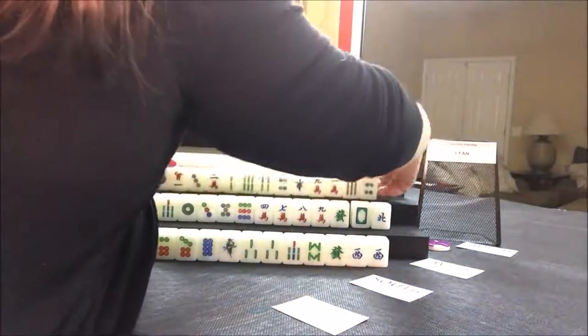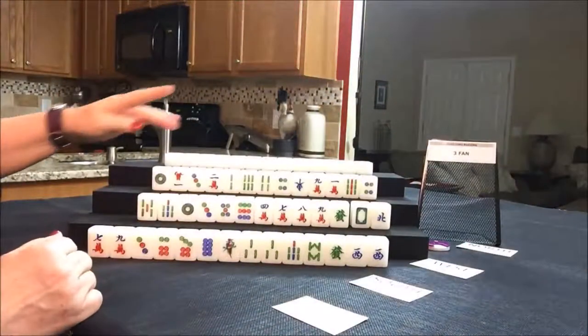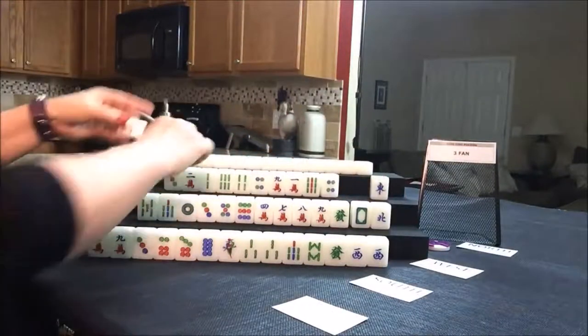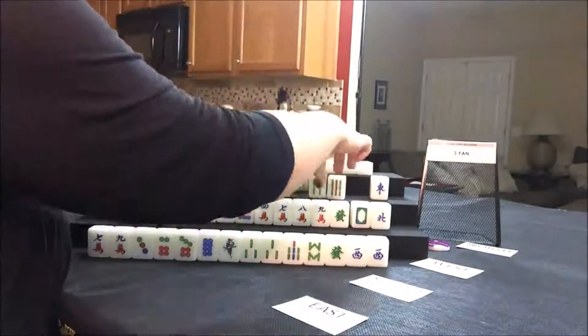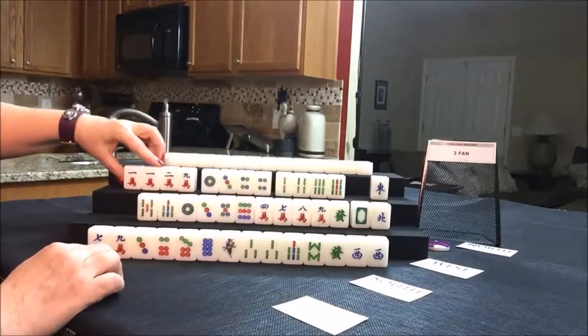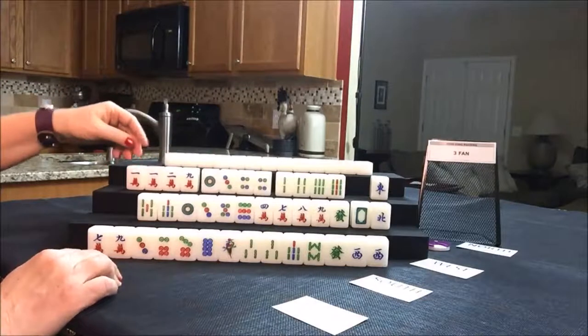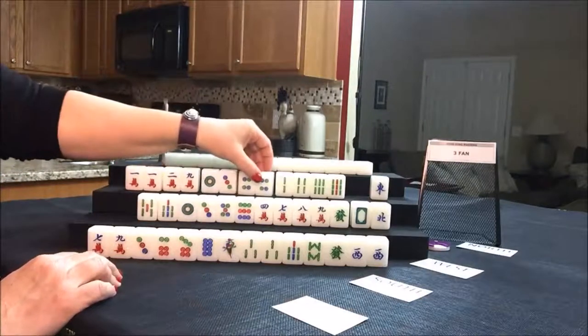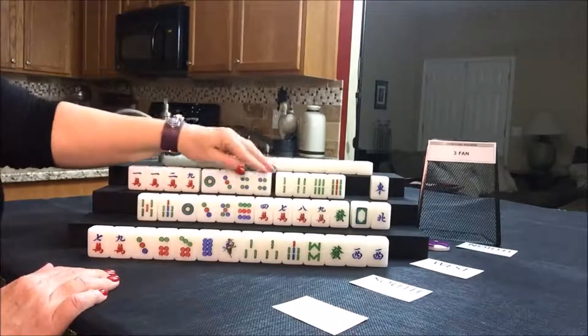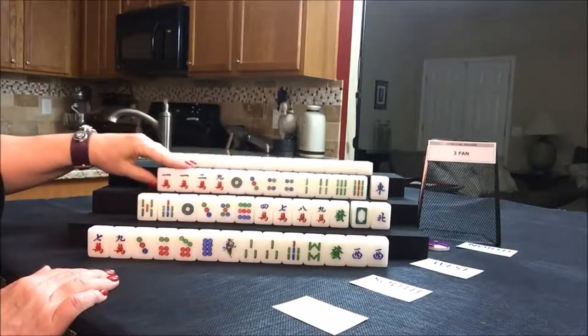Let's see what west has. No flowers. There's an east. They have an equal number of bams and dots and cracks — an equal number. Maybe we could get them to an all pung, all three of a kind. They have two pairs right now. We'll have to wait and see what happens with them.